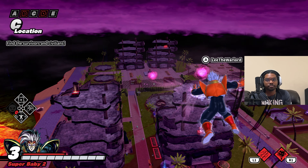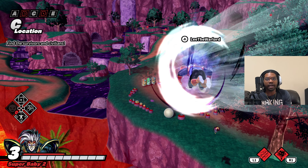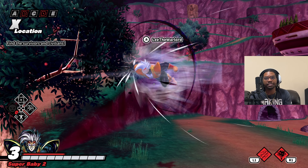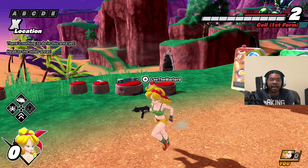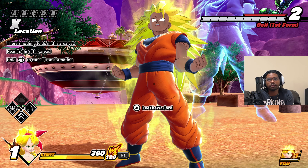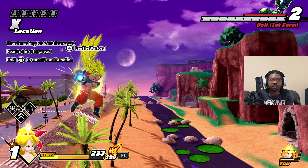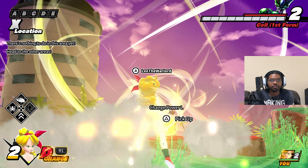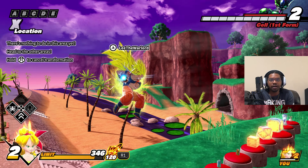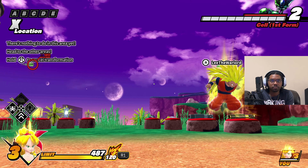That's his regular ki blast. The augmented ki blast is really, really good. Let's test out Super Saiyan 3 Goku as well. At level one Goku has just the Kamehameha ki blast. We don't need to test the super attack either — it's just Super Kamehameha. The Kamehameha is actually kind of huge. At level three it's just a double — double Super Kamehameha.